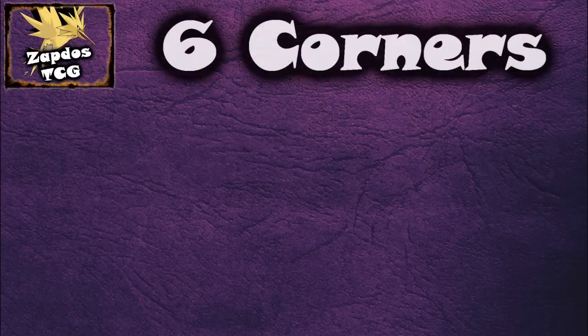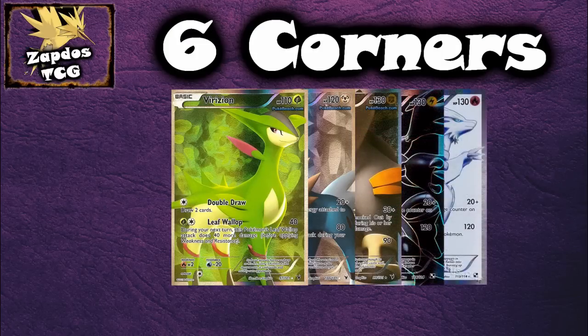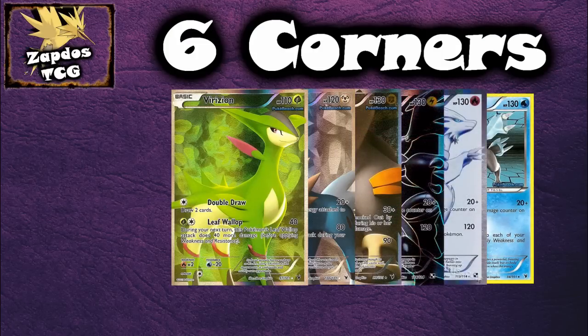The EX cards are only coming out February 8th, so we have to wait a couple of weeks for that. Now, to the main deck analysis of this episode: Six Corners. Since I already made a battle video showing you the deck, you probably think it isn't that good — but don't underestimate it just yet. I know this deck is really weak against trainer-lock decks, but the fact remains that it can easily counter every weakness in our current format.